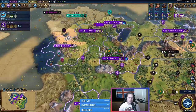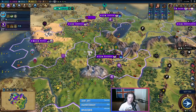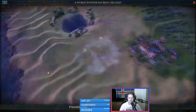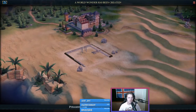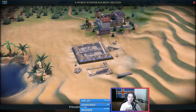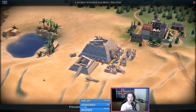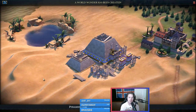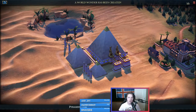We're about to get supercharged builders with the Pyramids, and with those builders we can use the four builder charges to get all these chops. Pyramids are one of the best wonders in the game. In any game you can get the Pyramids, you should get the Pyramids. Getting four build charges on every builder you build instead of three is dozens of extra build charges in a game. It's so powerful.